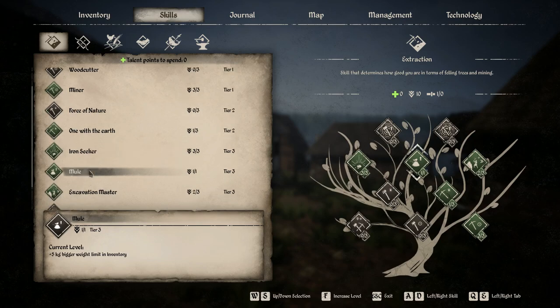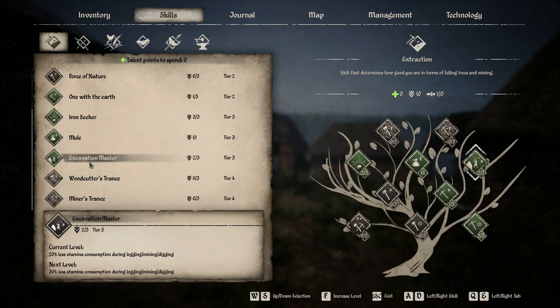Another valuable skill is Mule, which gives you a 5 kg boost to your inventory limit — any perk that gives more carry weight is one I'm all over. Excavation Master is also super important; it gives you less stamina consumption for all your extraction activities, making it an overall great perk to get.